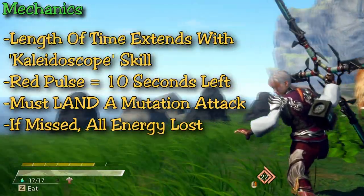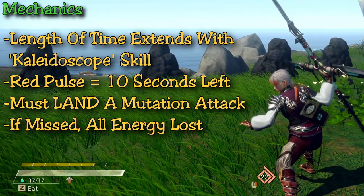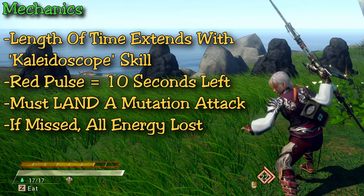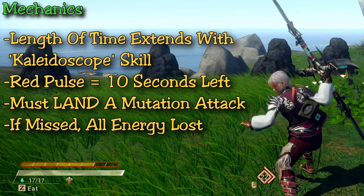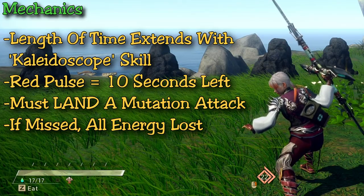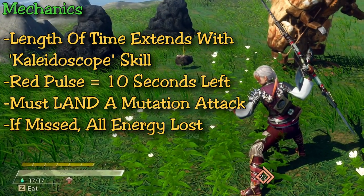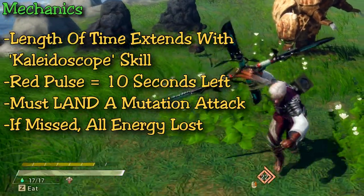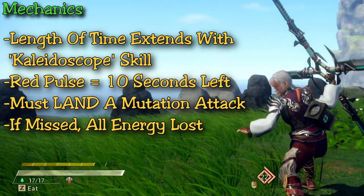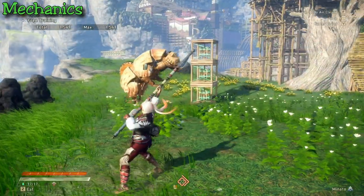This energy gauge also doesn't deplete over time like a few other weapons. However, you cannot stay in a single weapon mode for longer than 35 seconds — this time period can be lengthened depending on skills on your weapon. When you start to see your gauge glow red in the bottom left corner, that indicates you have 10 seconds to get a mutation attack in, otherwise you reset the entire energy gauge. You actually have to land the attack — you cannot just mutate. If you mutate within this time you maintain energy; if you miss you lose all gauge energy and restart.